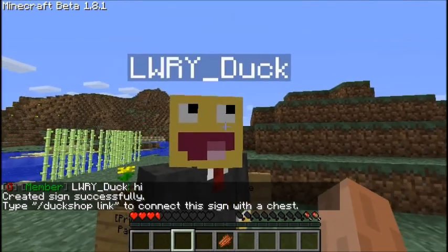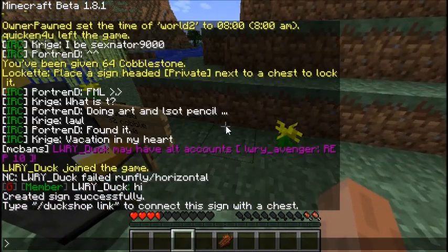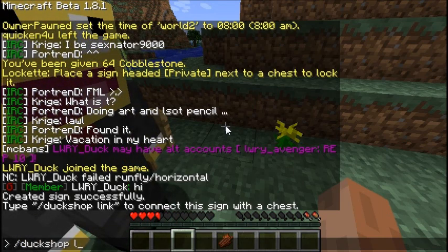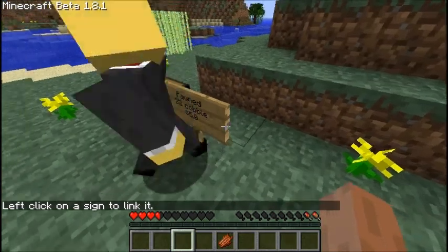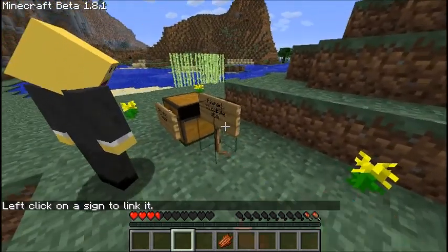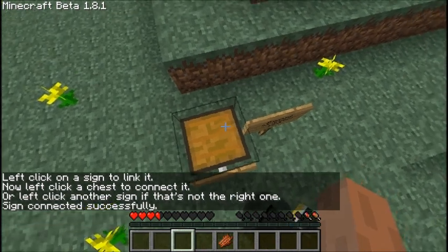Say hello to LWRY_duck. Then after that you type forward slash duck shop link, and click the sign, go ahead and move that away, and then click the chest, and it's all set up.